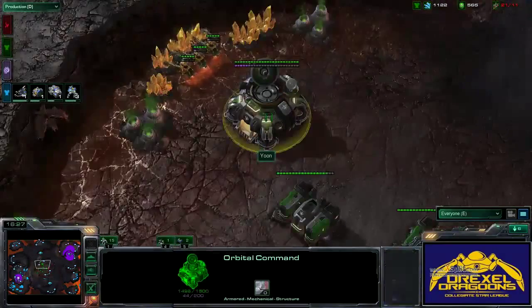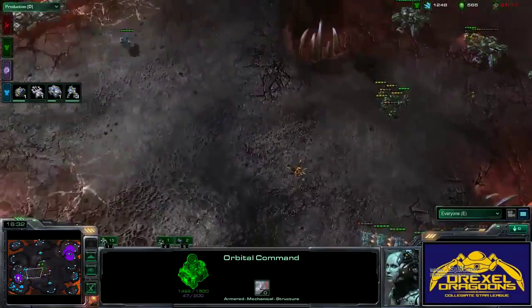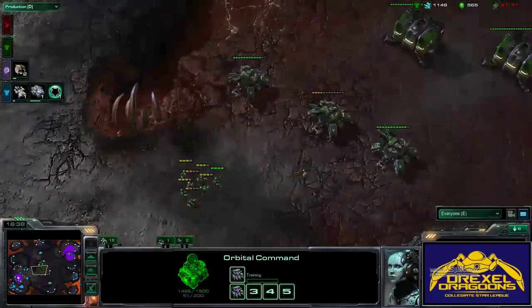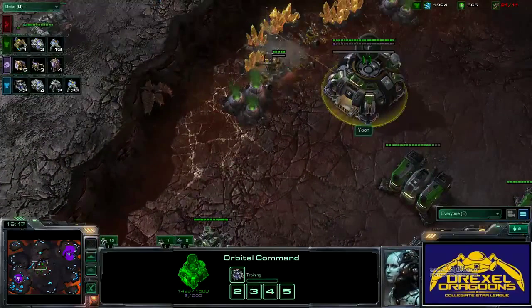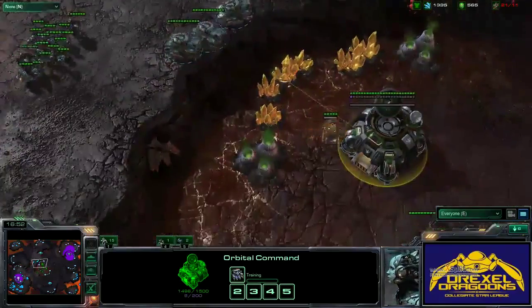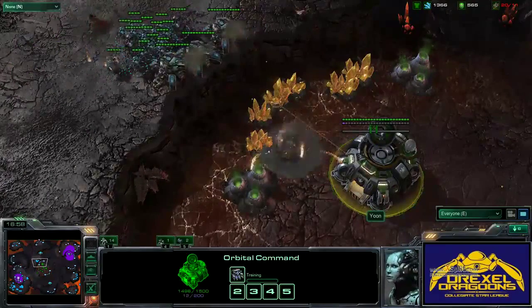Looking at Yune's money, he's up at 1100 minerals and 500 gas. It doesn't seem as though he's building any workers out of this command center — just gonna hold off for a while. Does he not have any supply depots left? If he doesn't have a supply depot built right now, he can't ever get above supply and build back. He loses his whole army.